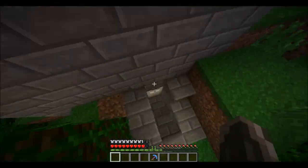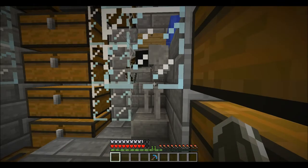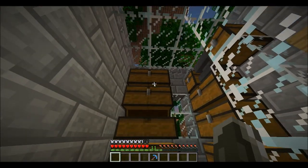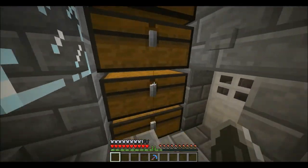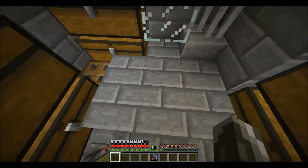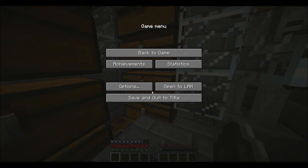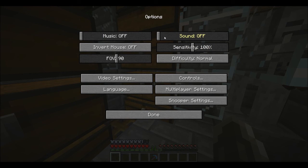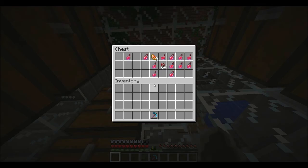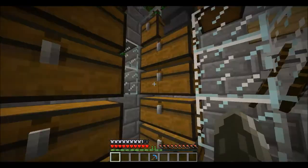I spent a lot of time in here working with the anvil. These are all arrow bins — there's a little more space left. These are all bones. These are all bows. And that's all I have left is Splash Potions. And that's my anvil.